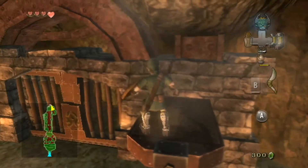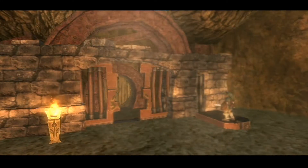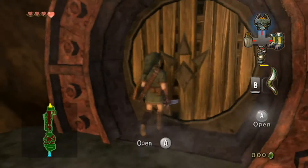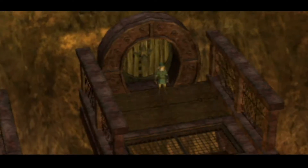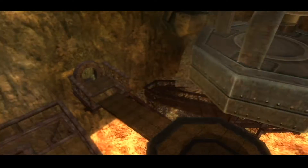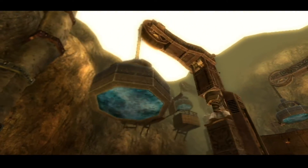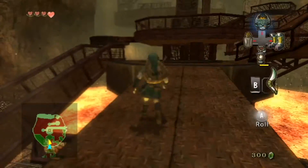Nothing special there - you just have to put the iron boots on, and that does it. Now we can actually go into the actual section of the dungeon, because that's kind of like a warm-up - there's not really any puzzle element. And here we have it: one of the key mechanics of this dungeon. Even though it's a fire dungeon, there are some magnetic things to do here, and there's also a bit of a water element, strangely enough.